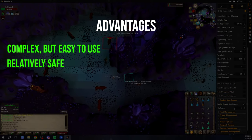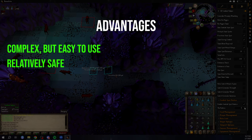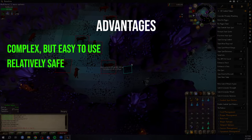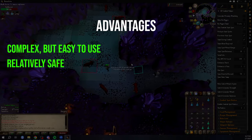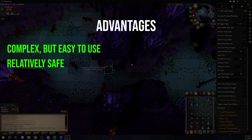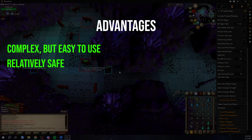Relatively safe. RuneLite-based clients are definitely safer than using third-party clients. By utilizing an unmodified version of RuneLite, you avoid third-party client bans. The less you change, the harder it is for Jagex to differentiate between normal clients and those with automated plugins. RuneLite is utilized by legitimate players, so people tend to believe it's a safer method for botting — though whether it is or not is still being debated.